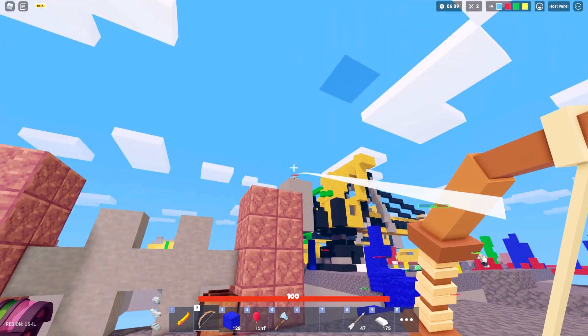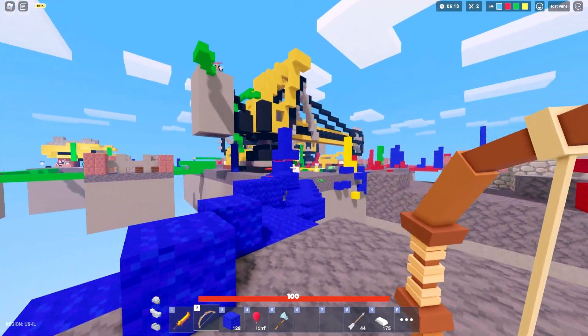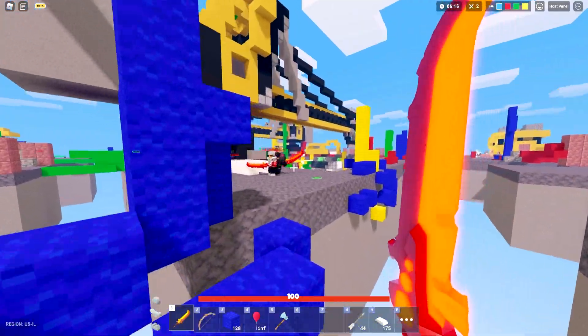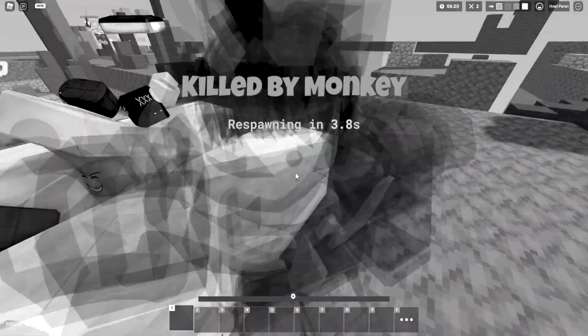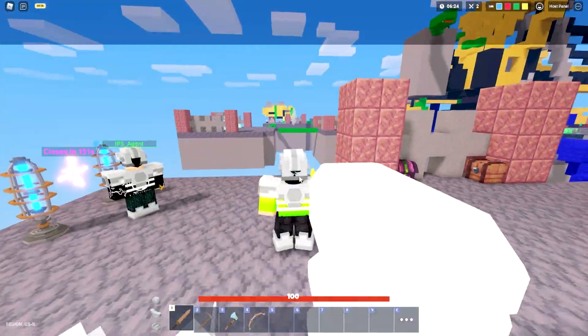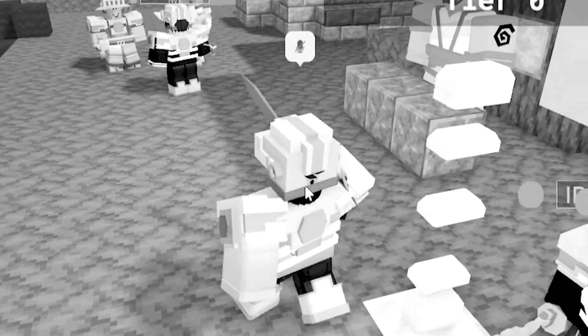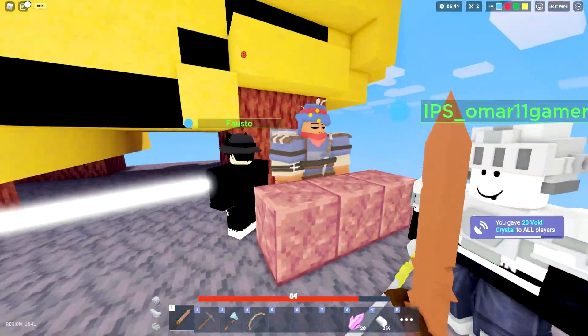Someone right here is targeting my team and not allowing us to fully reset. Let's buy some arrows - look at him, he's just standing on top of this island. Can I snipe him? He's building, and all of these teams are stacked right now. The monkey somehow has void armor - I thought he was naked, but he literally has the best armor in the game.